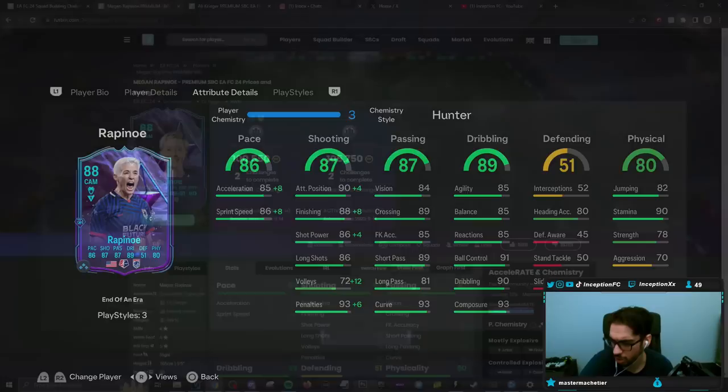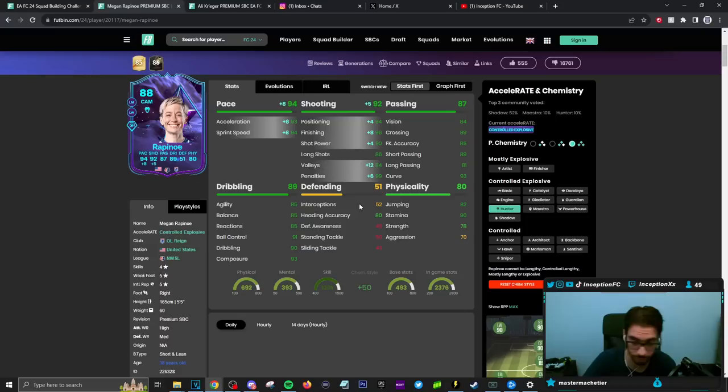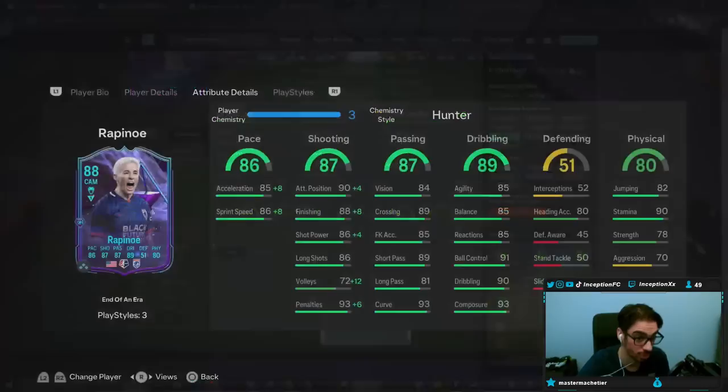This card is 100k as an SBC, and she's currently at 16k. With her on a Hunter chemistry style, she is a controlled explosive player. Explosive definitely matches my play style. While she's short and lean, she doesn't have short and lean minus, which is a plus, because short and lean is usually a little bit more agile to work with. Heading accuracy is in the 80s — she's not really going to have a physical presence, so it's all about getting into the right positions and moving as quickly as possible.